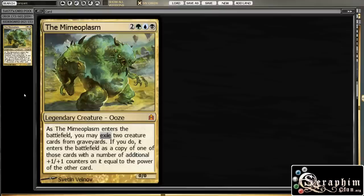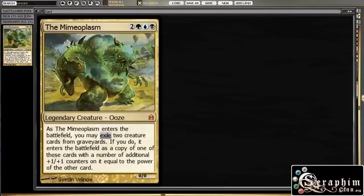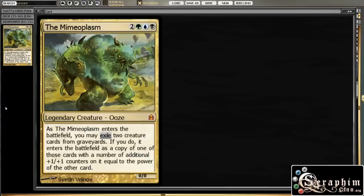What I'm going to do here is grab the original Devour for Power deck — the original decklist — which you can buy from Wizards for around 30 bucks. You can actually find it in Magic Online in the store under Theme Decks for 30 bucks. So I'm grabbing that deck, which is not bad out of the box, but it's not optimal. It has some cards that we can easily change, and I'm replacing cards with up to 10 tickets worth of additions.